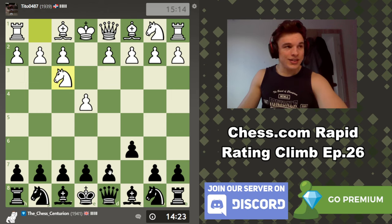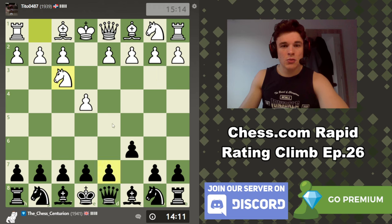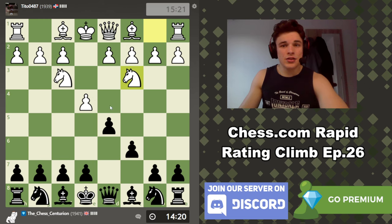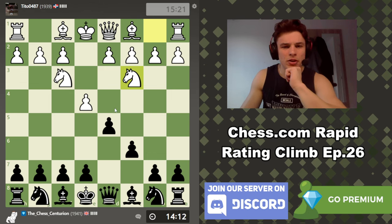Let's get into the game. We have a Caro-Kann with knight to f3 on the second move. Knight f3 is a main move, d4 is a main move, knight c3 is a main move. We're going to play d5, which is obviously principled. And my opponent goes for the two knights attack. I don't see this a whole lot to be honest.